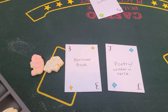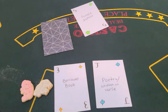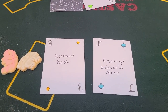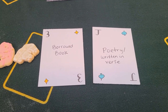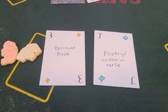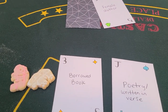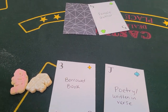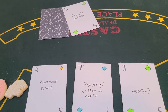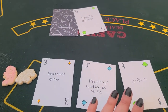My second card is a borrowed book at 3. So I have 13. Dealer has 5 — I could probably hit this. I'm going to take another card and hopefully it's enough to get me close to 21 without going over. Hit. 16 at an ebook. I think I'm going to stay.